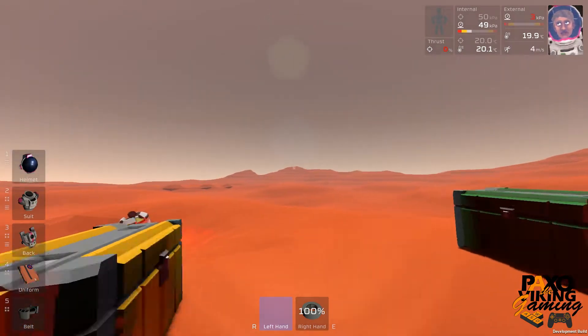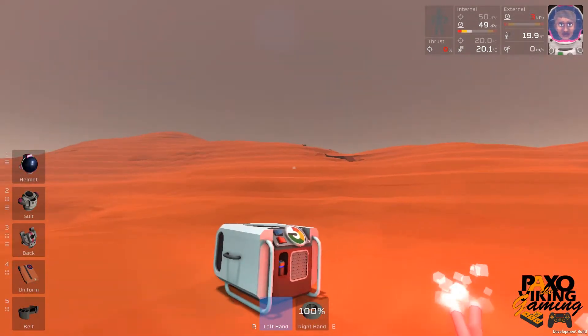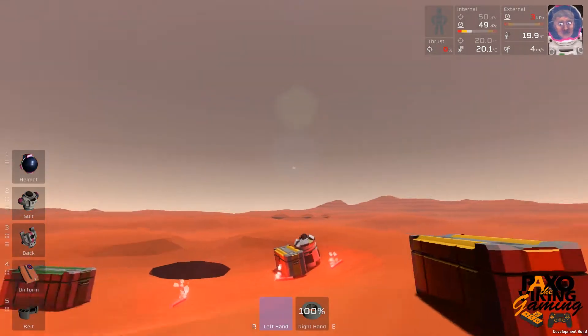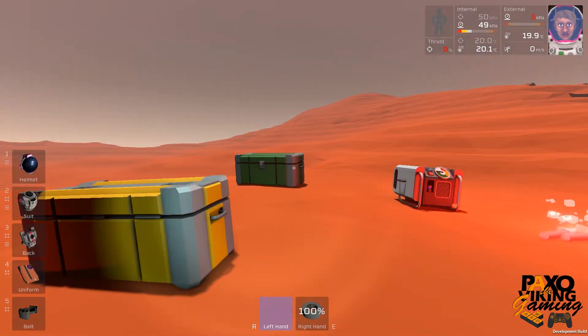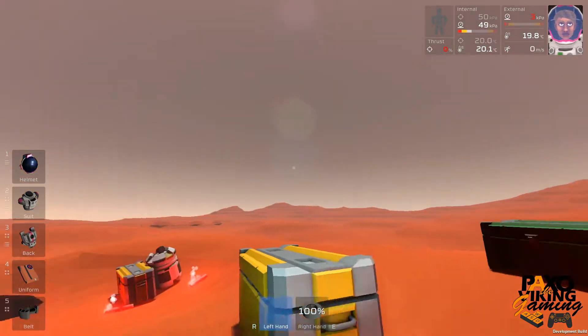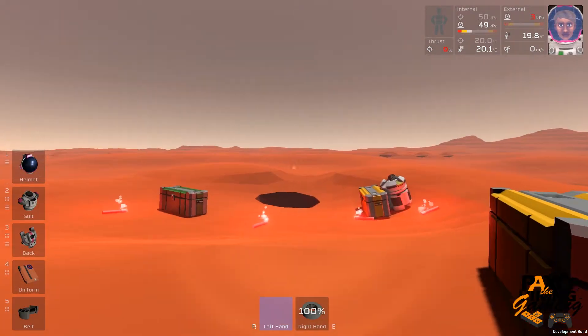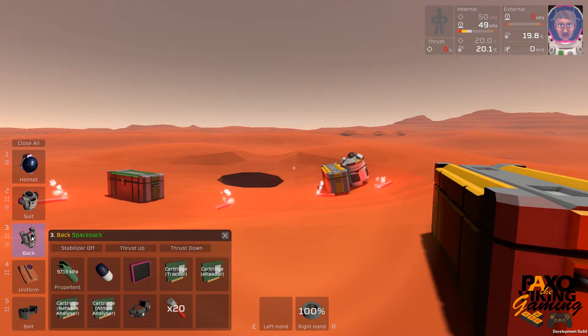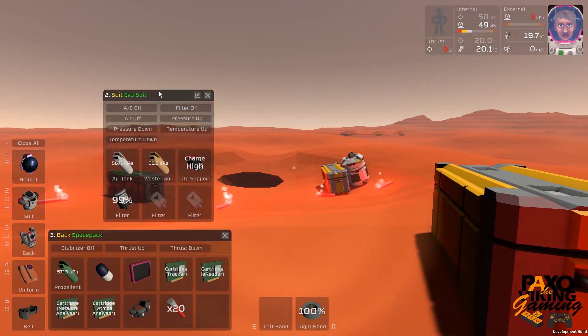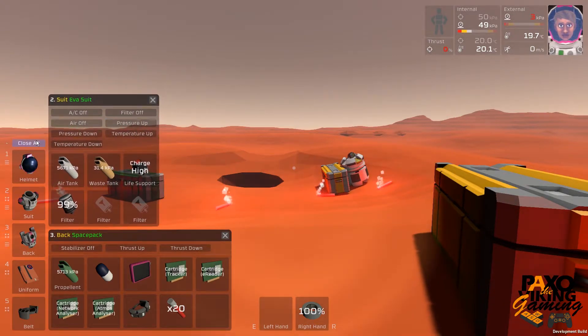What I wanted to do was kick off a new series of Stationeers and start with a whole new series — so now we're on Mars. There has been a whole load of updates to this game while I've not been playing it, so it's going to take some getting used to. I'll try and explain them as we go along. One of the things is we can now use the mouse to select and drag items around, and there are now filters on canisters — that's another thing we're going to have to keep track of.